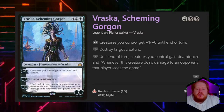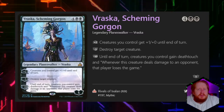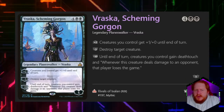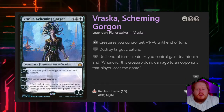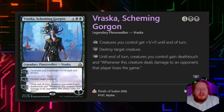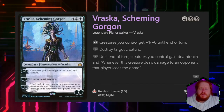For 4 and 2 black, she's a legendary planeswalker with 5 loyalty. If we plus 2 her, we get to anthem all of our creatures by +1/+0 till end of turn. If we minus 3 her, we can destroy target creature. And if we minus 10 her, creatures we control gain deathtouch, and whenever a creature deals combat damage to an opponent, that player loses the game. That's a pretty big phrase.